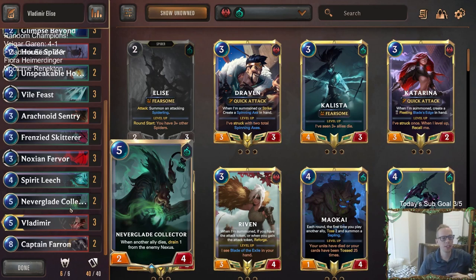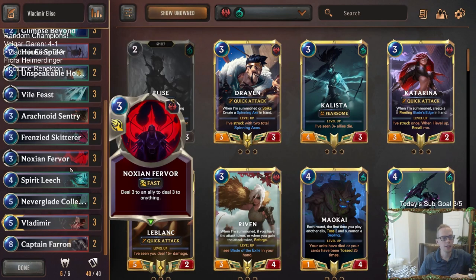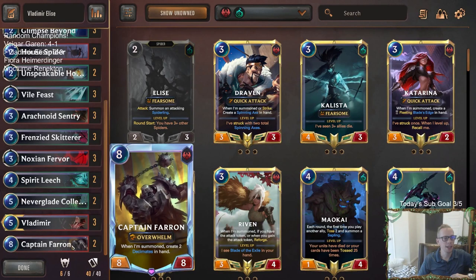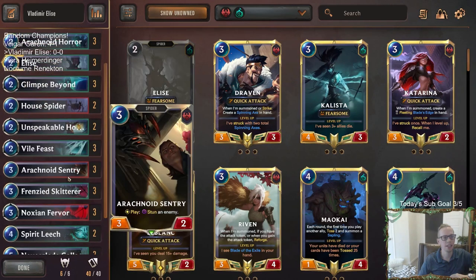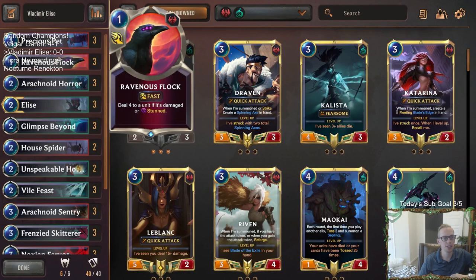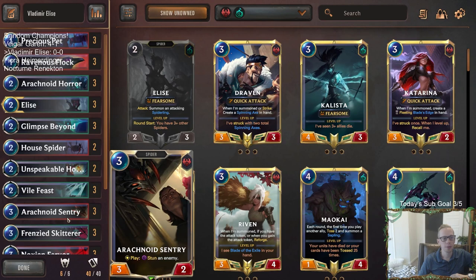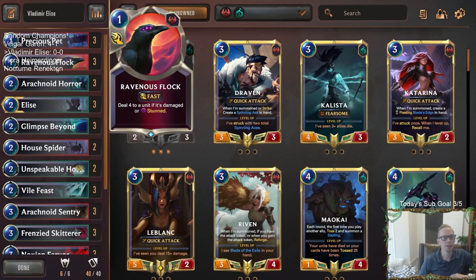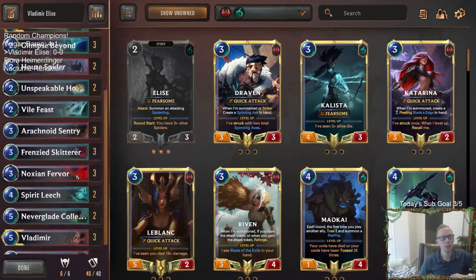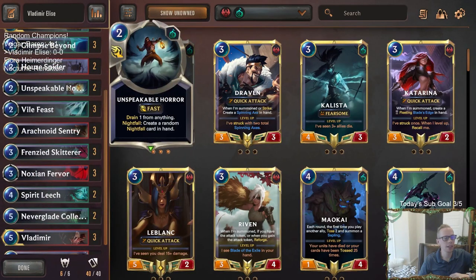The goal is to get all the damage in early and then use Noction Fervor, Neverglade Collector, or Vladimir for late game damage. If we need something really powerful, we have a couple copies of Captain Farron — if our opponent has stabilized quite a bit and we need to get a lot of damage in. We also have Arachnoid Sentry, Ravenous Flock combo, which should be great with all the small spiders. Playing a couple copies of Unspeakable Horror because that card's just really good even though it's not a spider.